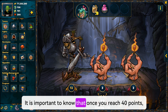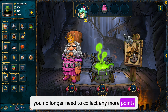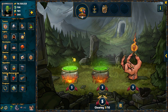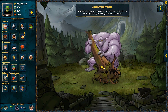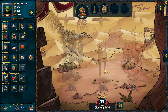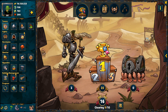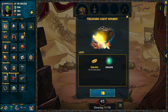Once you reach 40 points, you no longer need to collect more points and can start looking for chests. The chest is a picture chain that consists of two elements: a key and a chest. Chests reward you with additional gold. Ideally, you should have collected 40 points by clearing 8 in order to find a key and a chest on clearings 9 and 10, though this is not always possible.